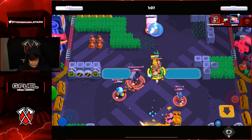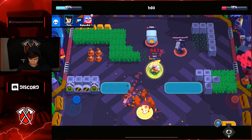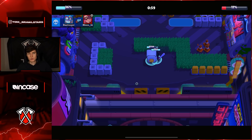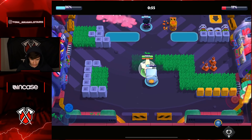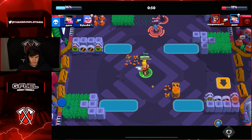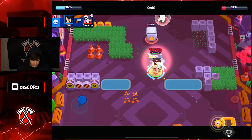Let's charge straight into these enemies. We did miss it a little bit but we're gonna take out these guys here. The Brock looked like he was gonna super us so we went down to avoid that. With this triple tank we actually have a ton of pressure - there's always one of us pushing up and they all have to defend together, which is really good for us.